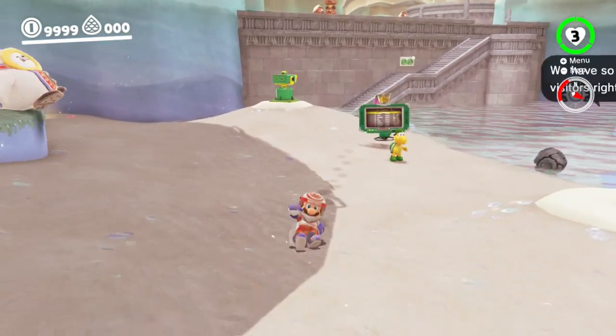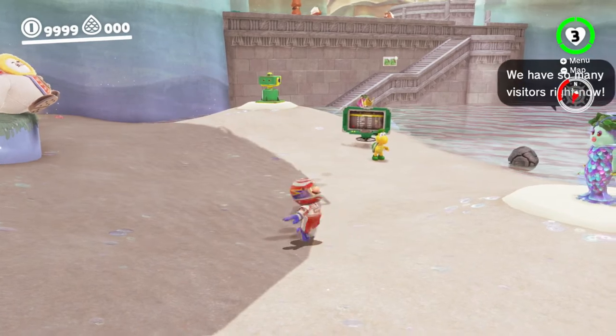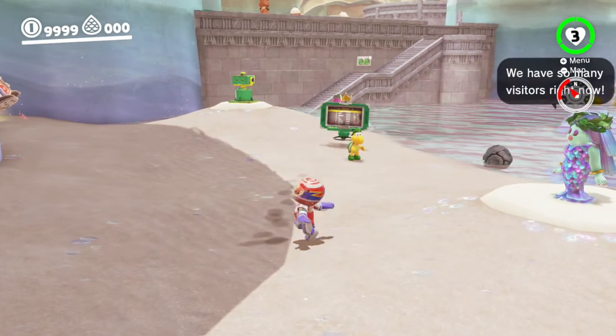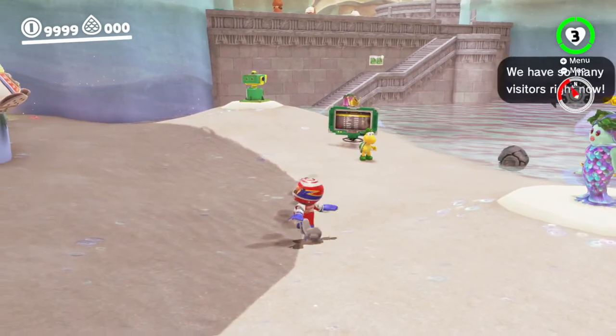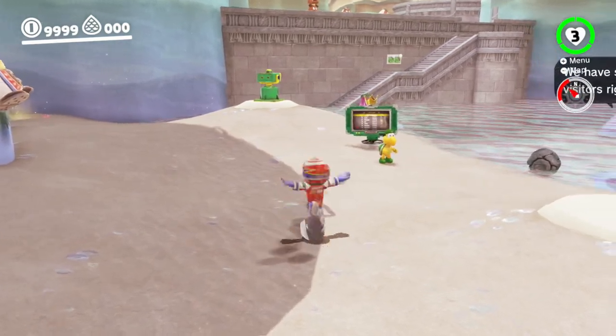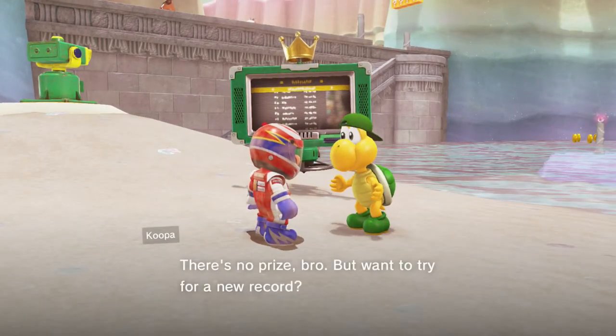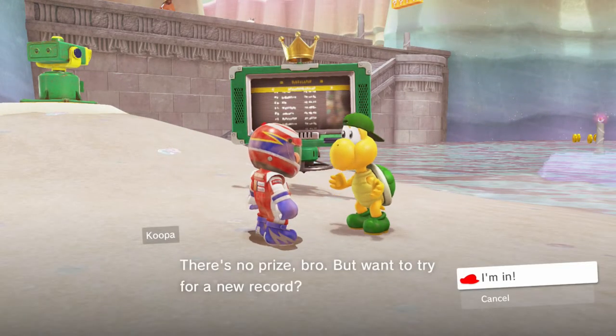Now you can do it a lot quicker than I did that, but basically if you want to practice this, is just to do one thing at a time: get the hang of the spinning, get the hang of the jump and ground pound, and then finally add the roll to it. So let's try it in an actual race, shall we?